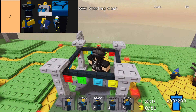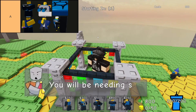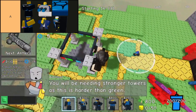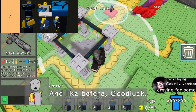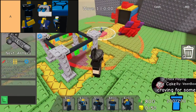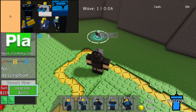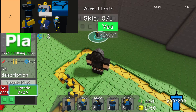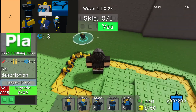A-tier towers stand out as formidable choices, offering a blend of power and strategic utility that makes them indispensable on the battlefield. While slightly pricier, their effectiveness justifies the cost, as these towers can reliably anchor your defenses alongside S-tier counterparts. What sets them apart is their exceptional unit capabilities without the extravagant features found in S-tier towers, ensuring they remain consistently strong assets throughout the game. Whether bolstering your front lines or securing critical choke points, A-tier towers prove themselves as essential tools for any savvy commander.